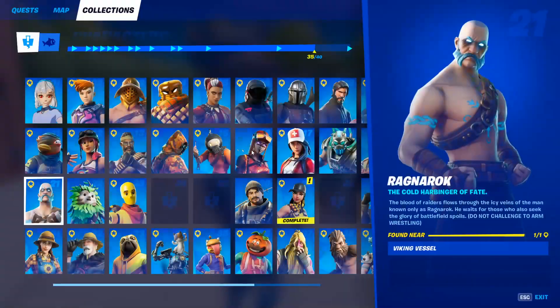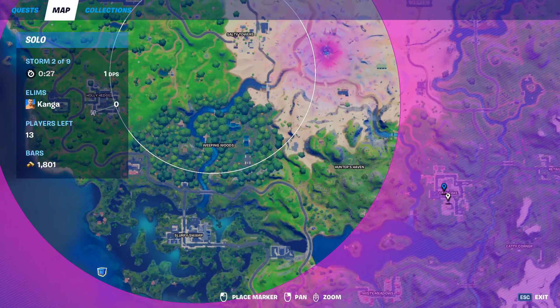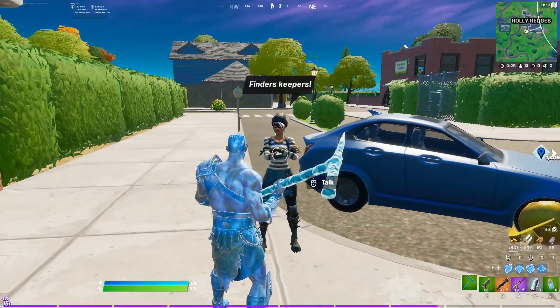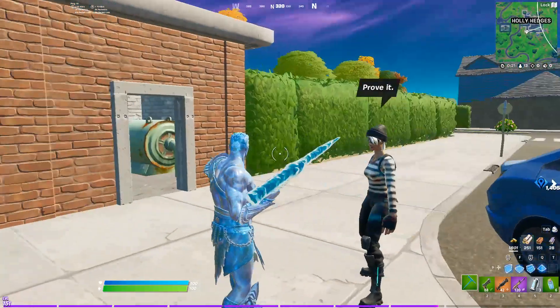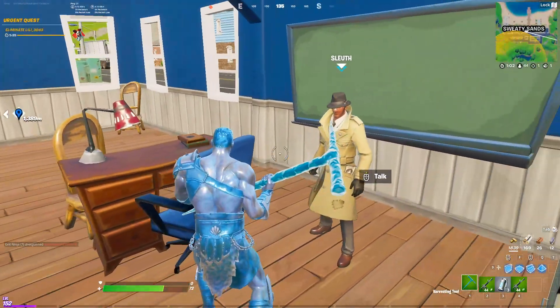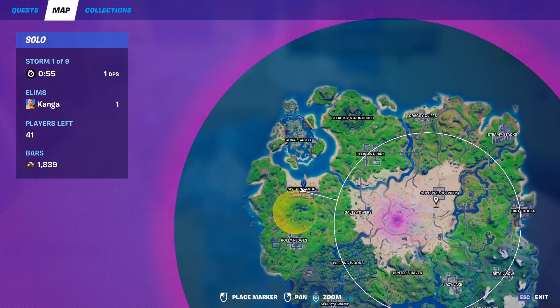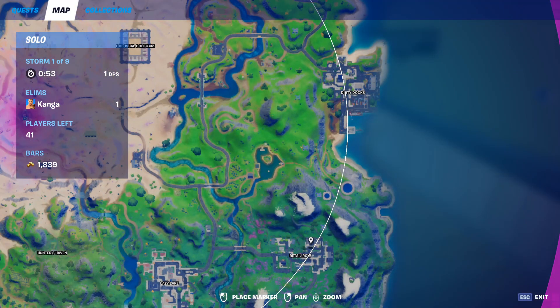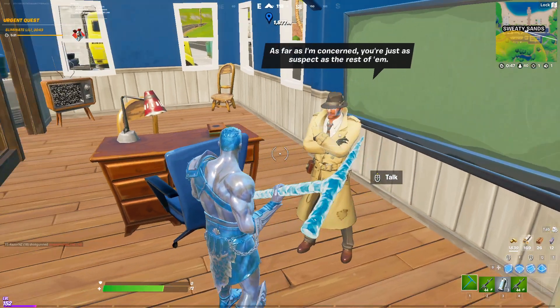Rapscallion can be found both on this corner at Holy Hedges as well as within Lazy Lake. She will offer you two quests, a bounty, and reveal nearby characters. Sleuths can be found in two places — one of them is right here in Sweaty Sands and he can also be found in the detective agency in Retail Row. He'll offer you a quest, a bounty, and the ability to reveal nearby characters.